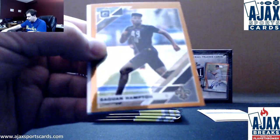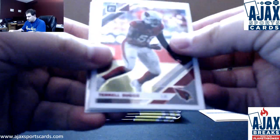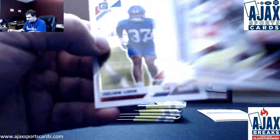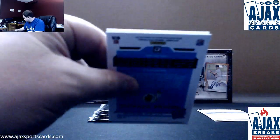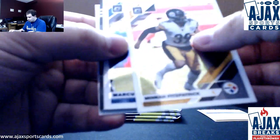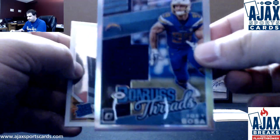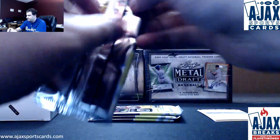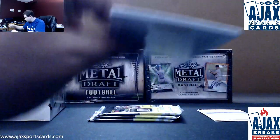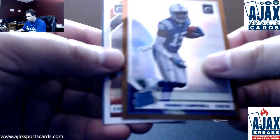Bronze Saquon Hampton. We've got Elite Series Easton Stick, Julian Love base rookie. Jersey Relic is going to be Joey Bosa for the Chargers — nice Donner's Threads. And a Dwayne Haskins base rookie. Bronze Rated Rookie, Paris Campbell for the Colts.